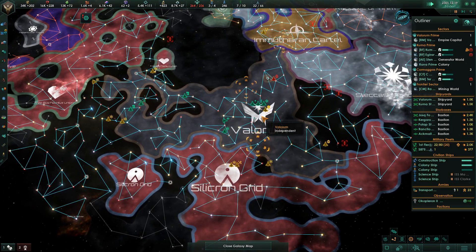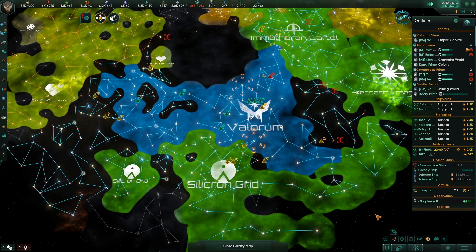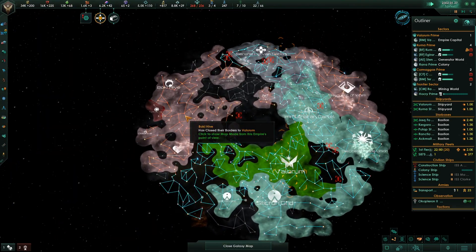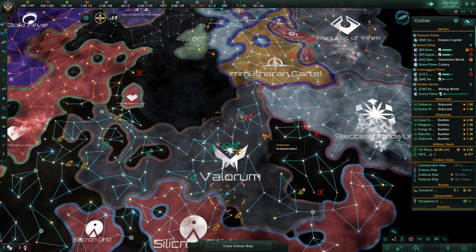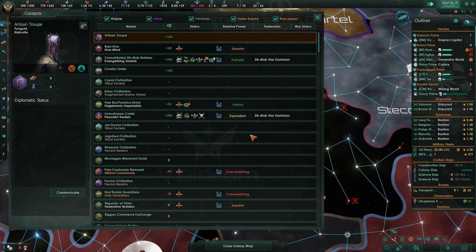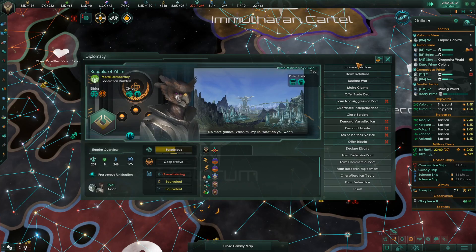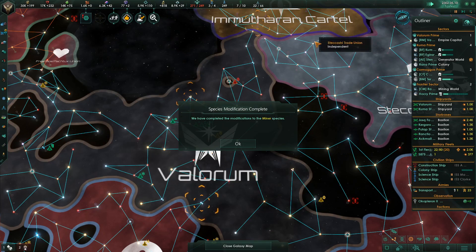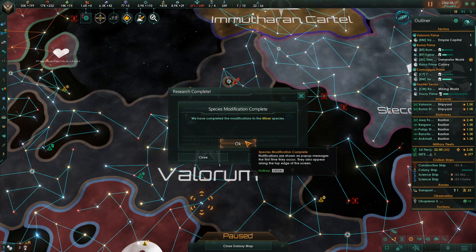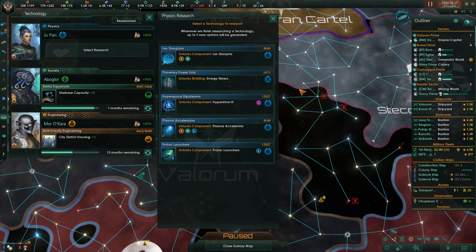Let's take a look at Species. Nobody hates us, but there are a couple of people that don't really like us: the Boki Hive and the Republic of Yee-heem. Sounds like a Michael Jackson thing. They're right there, kind of medium and superior. We have an available envoy we can assign. Special project concluded — completed modification of the miner's piece? They did that that fast? Proton launchers — let's grab those.